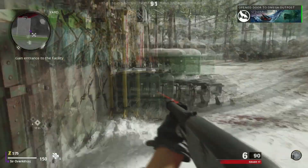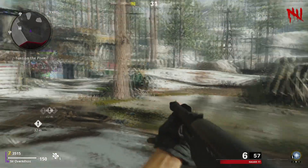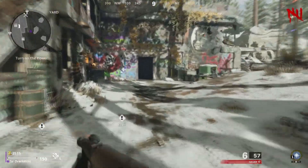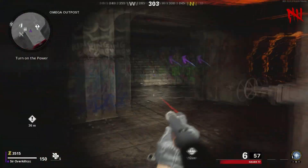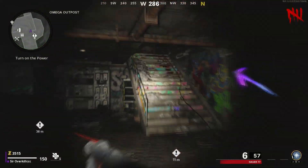Alright guys, so first you're going to start off right here in the starting area. This is the route I take — you can take many routes, but I'm going to show you guys exactly where the power is. There's going to be a door right here that costs some money.